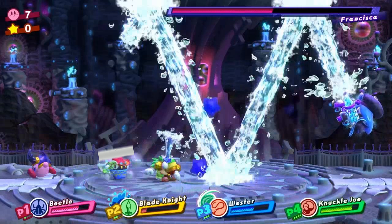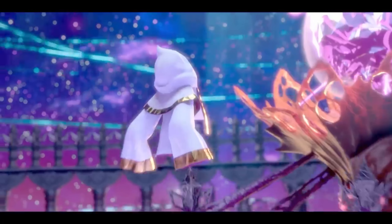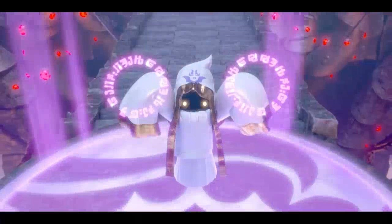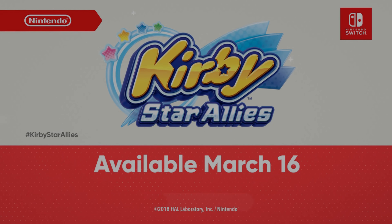We also get confirmation that Whip and Fighter are both in the game. And to end the trailer, we see this big bad guy — presumably the main enemy of the game. He's in space, he's got a robe on, he's very ominous looking. He's probably going to turn out to be some big eldritch abomination like all Kirby bosses end up being, and it just gets way dark way quick.